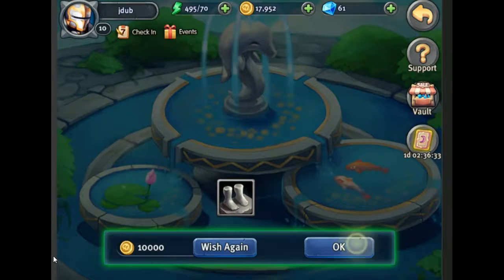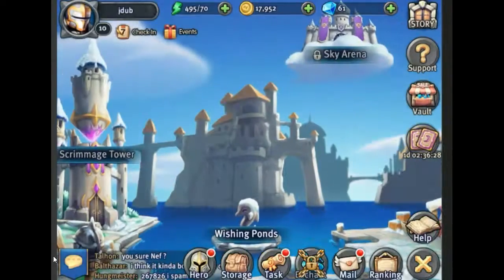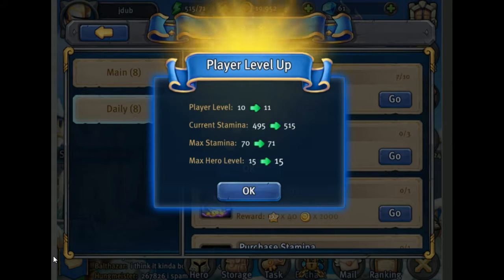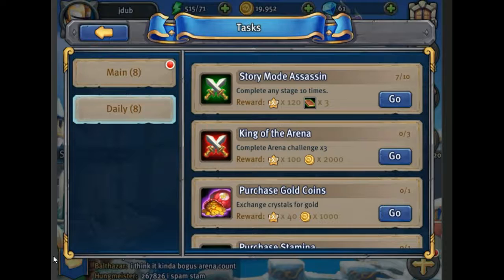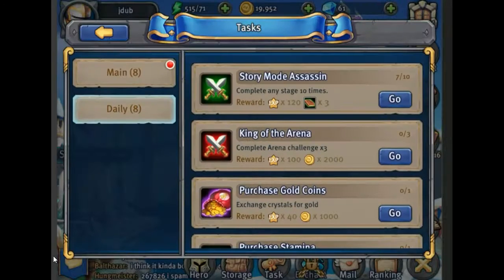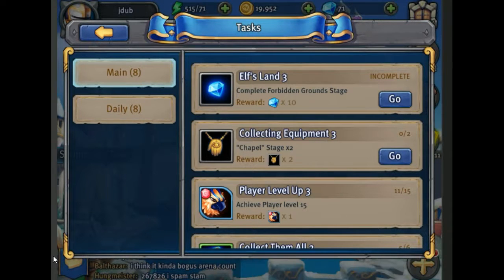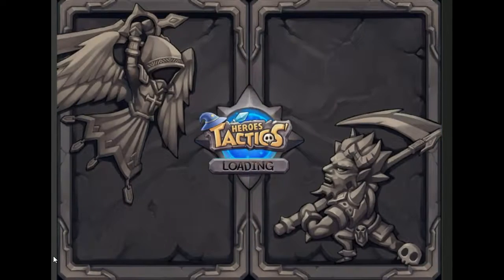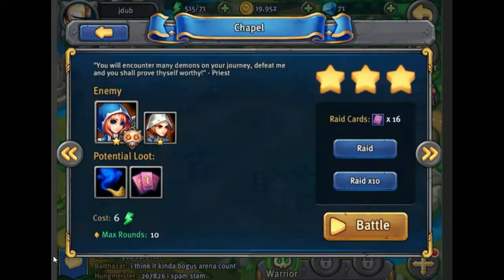The other reason you do the tasks is to level up your main character — your actual account. You can see you get a lot of EXP; we jumped up to level 11. Let's go back into the legendary stages since we have a lot of stamina.